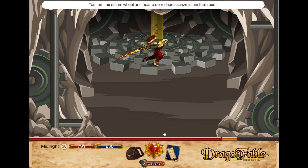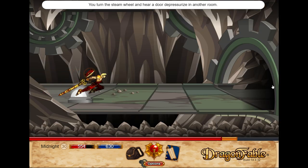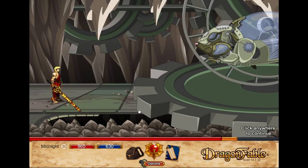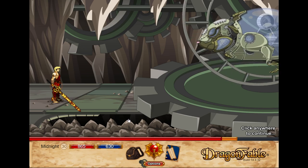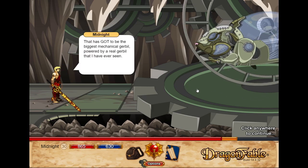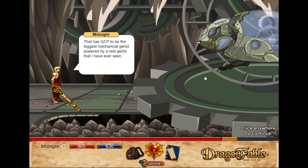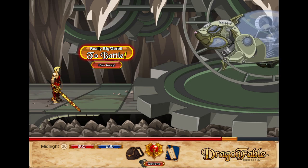Turn the steam vent — nice. Oh I thought that stopped all the steam. Look at him. I haven't got a screenshot yet. There you go — hamster ball! That's got to be the biggest mechanical gerbil powered by a real gerbil I've ever seen. Where's the real gerbil? Oh it's in there. I didn't see that. Oh, I have to battle him.